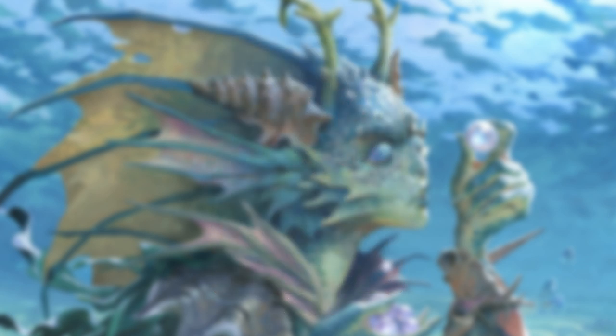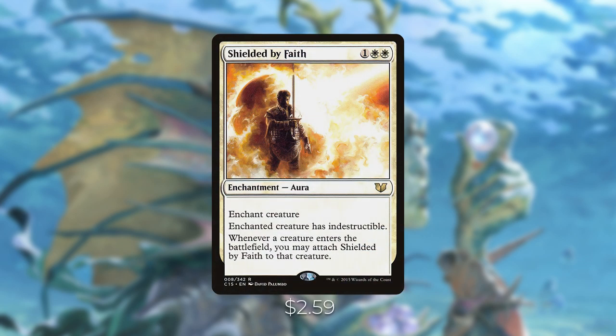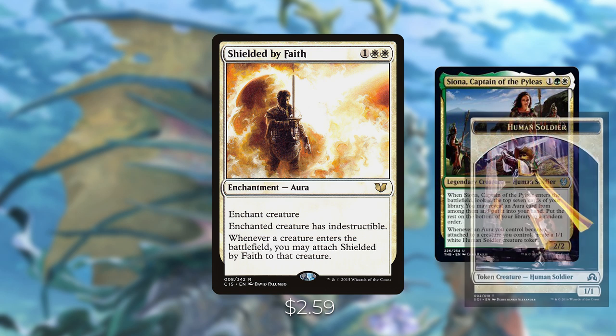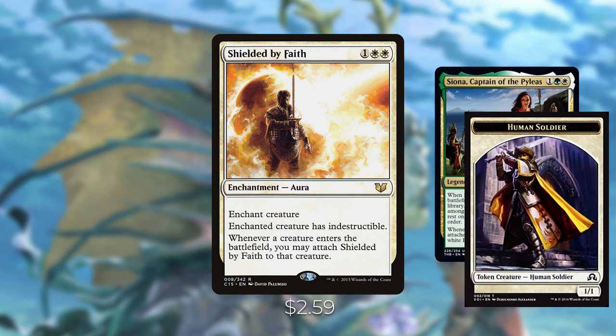Now let's talk about the infinite combo. It involves Shielded by Faith — one white white enchant creature, enchanted creature has indestructible, and whenever a creature enters the battlefield you may attach Shielded by Faith to that creature. With Siona on the battlefield, attach Shielded by Faith to Siona — she creates a 1/1 human soldier token, Shielded by Faith triggers to attach to that token, which creates another token, then another, in an infinite loop. The good thing is it's a may ability so you can stop whenever you'd like.